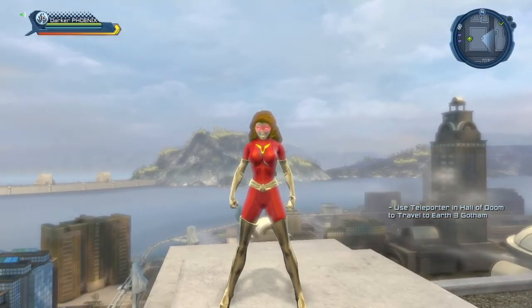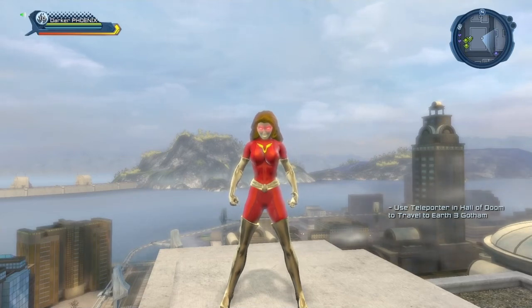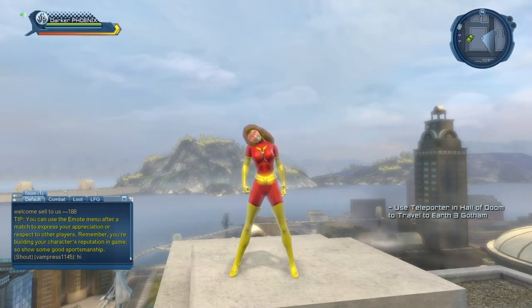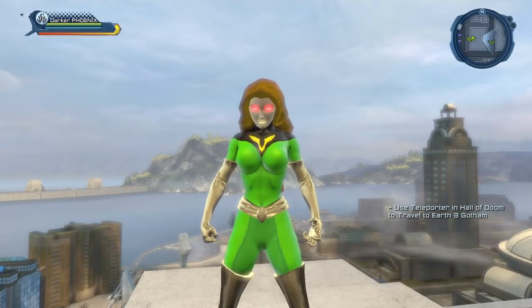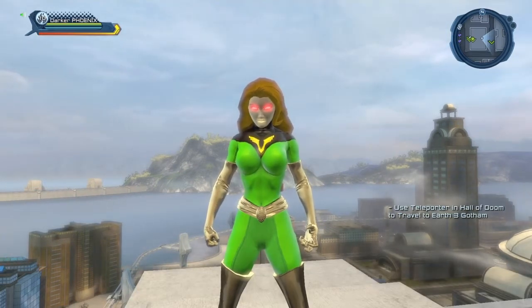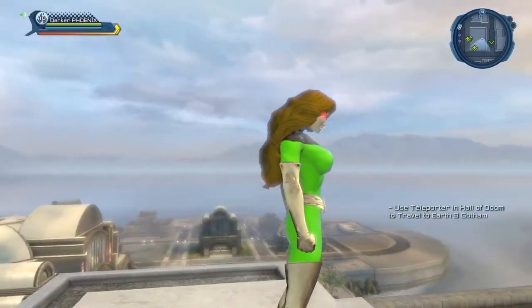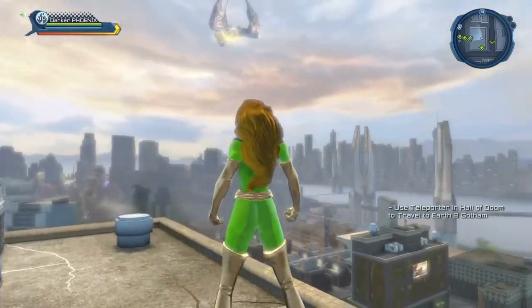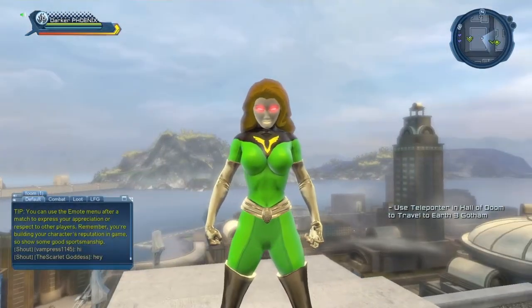Everything you see here you can get at character creation. The gold material you have to purchase — if you don't have it, this is as close as you're going to get. Once you start using armories you'll be able to create various looks for your Phoenix character. This is pretty much the original Phoenix look from the comics. For the emblem I'm using the wing emblem.